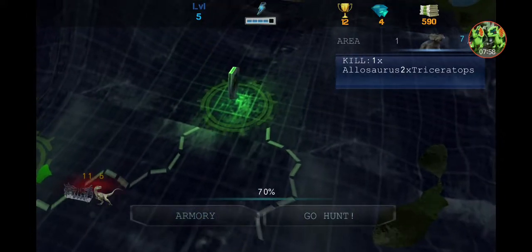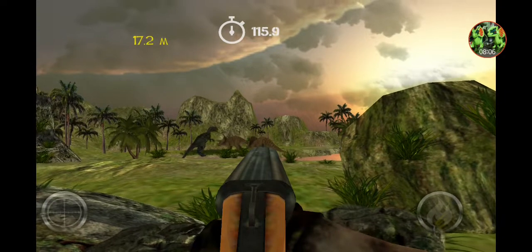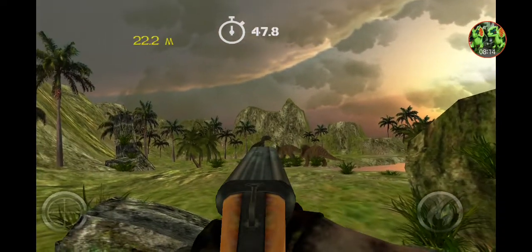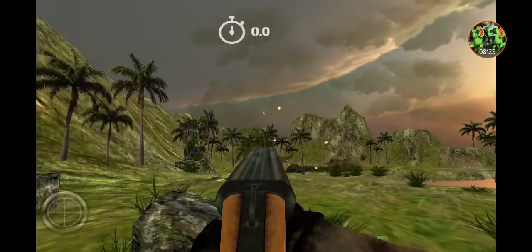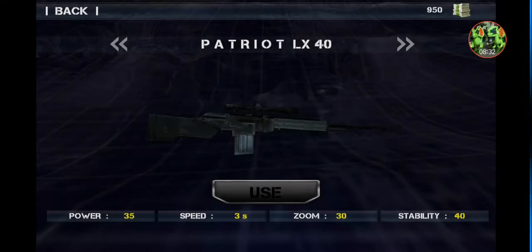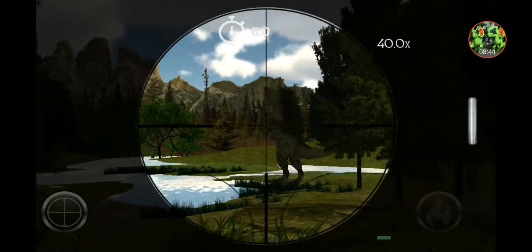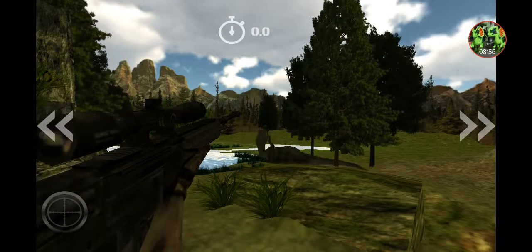Allosaurus, two, and triceratops. Is he attacking? No, they're chilling — nice guys. They really aren't doing anything. What the? He's running and he should just shoot. He's like dilly dilly dilly dilly dilly. Let's go get our lovely sniper — much better. That was an allosaurus on this map. If you find them on the map and shoot it — that's how you do it. Then you get money from them.